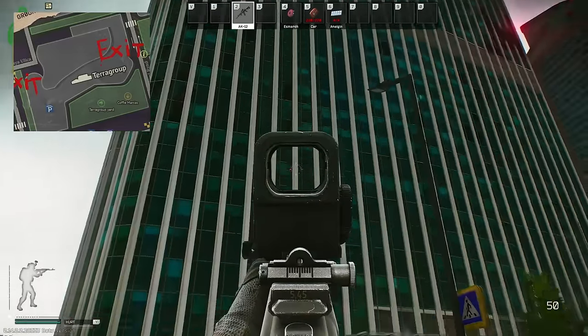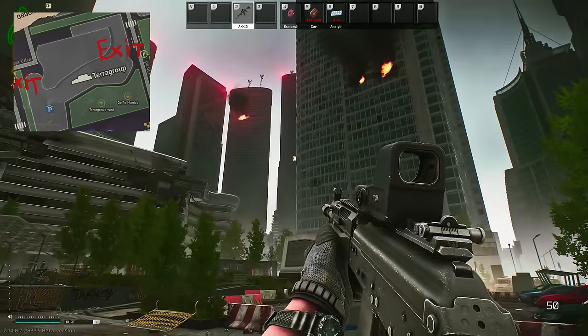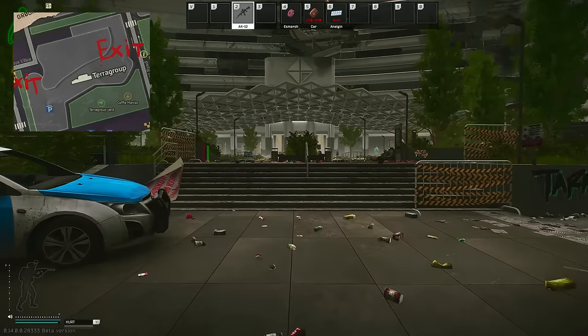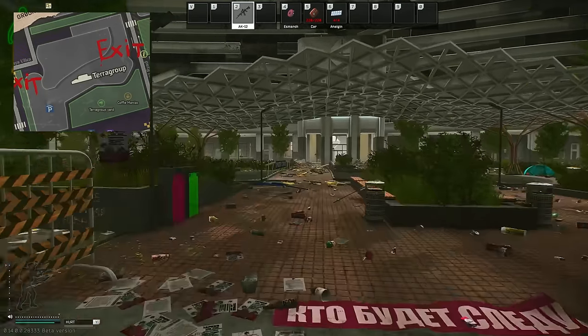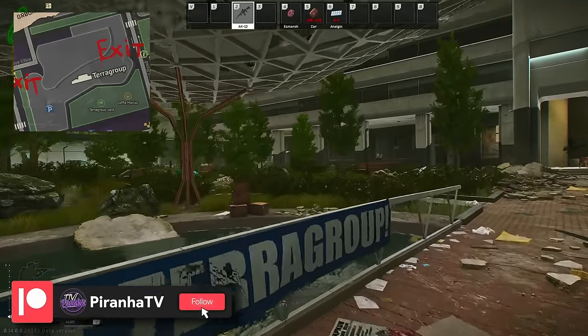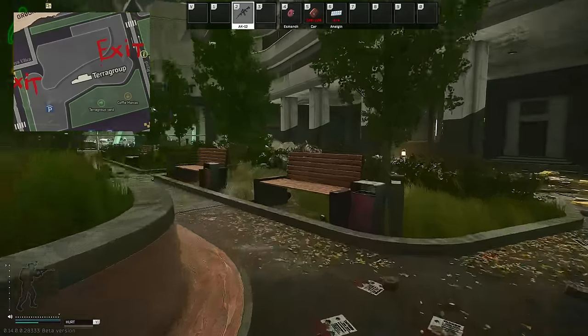Here we are on Ground Zero. On the right here is Sky Side, and this is the Terragroup building — absolutely nuked. Over to the right-hand side is Empire. First of all, we want to locate the PMC group. Heading in, you can either go to the left or through the main entrance. We'll go left because the parking lot is there.